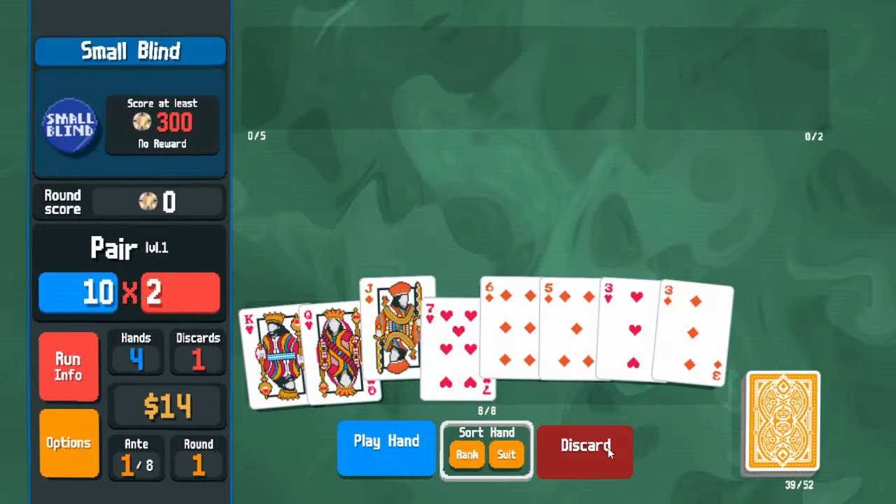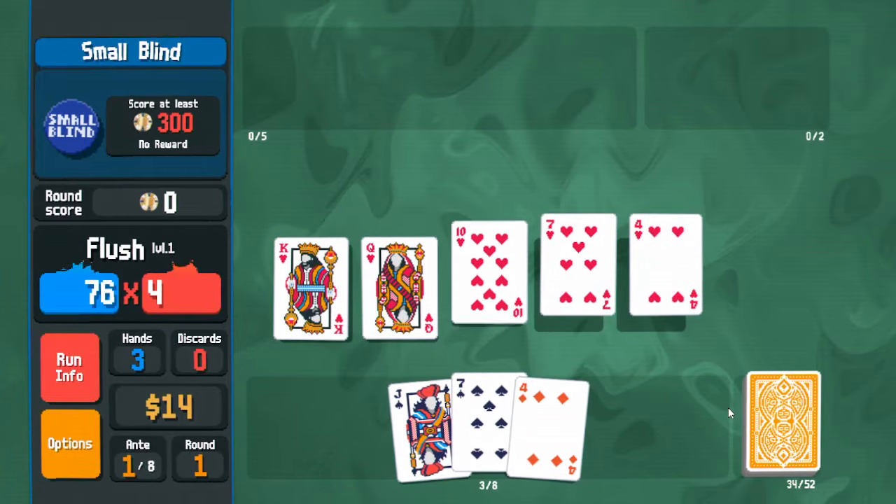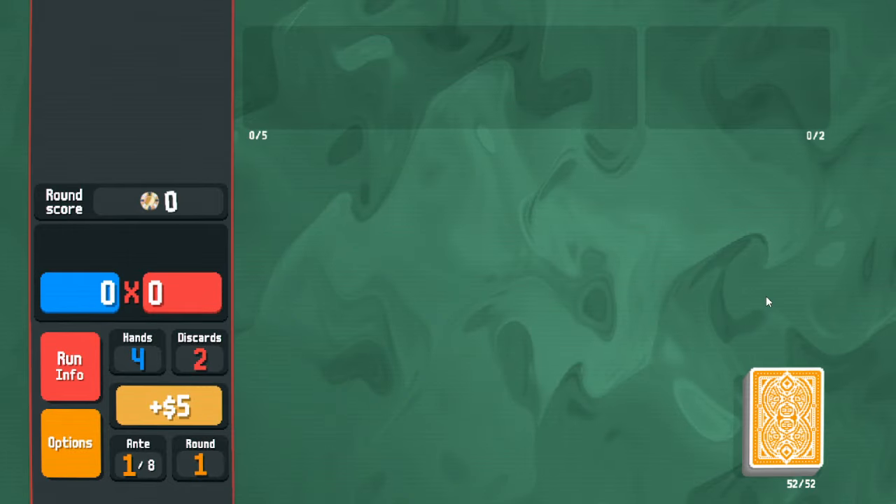First blind: discard cards to hopefully find a high flush. We one-shot it, just barely getting three dollars for the hand, and gain interest.